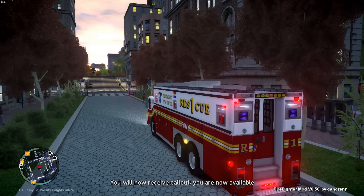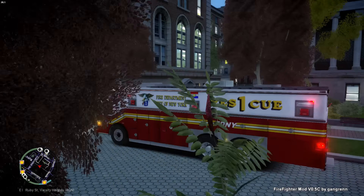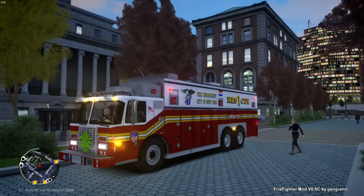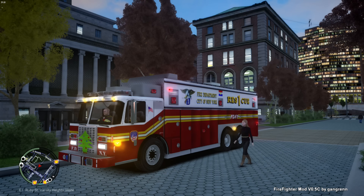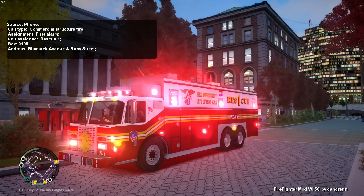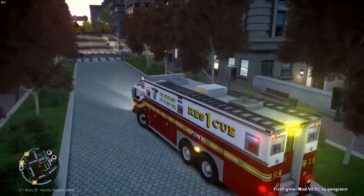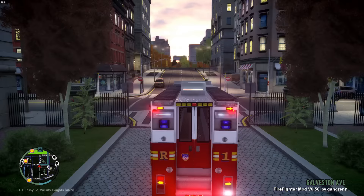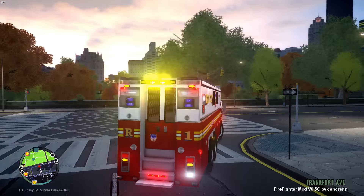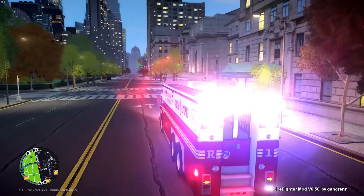We're putting ourselves available so we can get more calls. This is actually my first time using the rescue truck, so let's see what calls come up. Rescue one to Manhattan, returning to station and available for calls. We've got a commercial structure fire — box 0105. Get out of the way! It's on Ruby Street. Let's get to this commercial structure fire. Don't tell me it's that restaurant — that restaurant's always on fire.